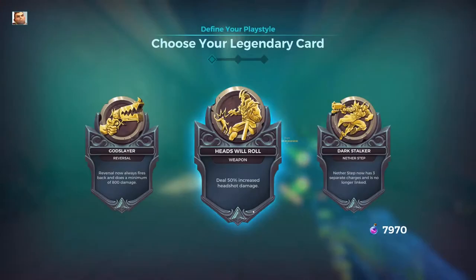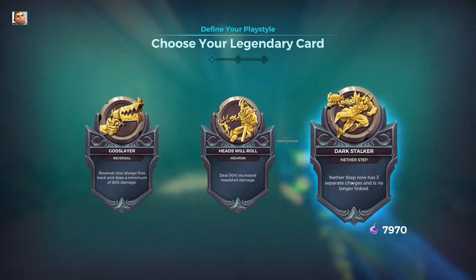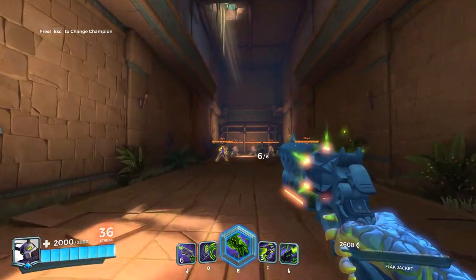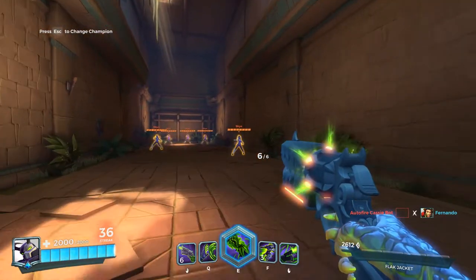Let's take a look at some of his cards. You have three legendary cards: Reversal, which now fires back a minimum of 800 damage; a 50% headshot increase; and Netherstep, which now has three separate charges no longer linked. Here's the loadout I'm currently using — not to say it's any good since I have very little experience with Androxus.